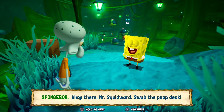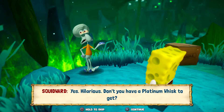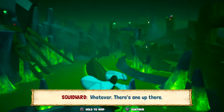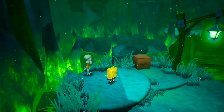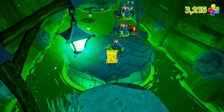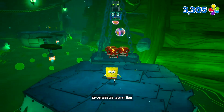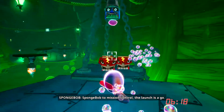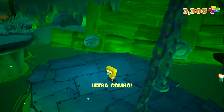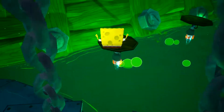Of course Squidward is here, too. Yeah, it's hilarious. Don't you have a platinum wisp to get? That's golden spatula. Whatever. There's one up there. Alright, thanks Squidward. It would've been easier with a bubble, but there's a little ledge there, so you know.